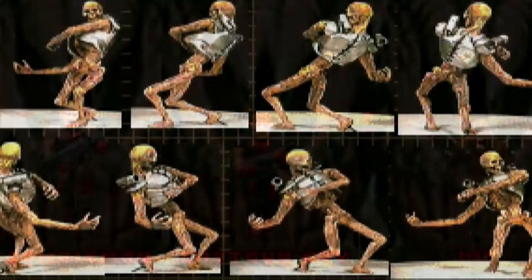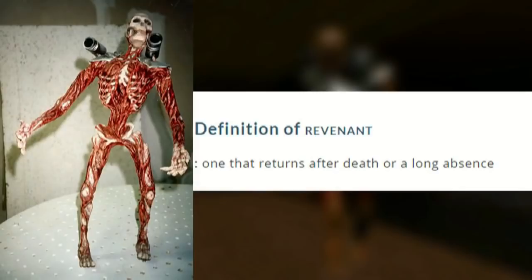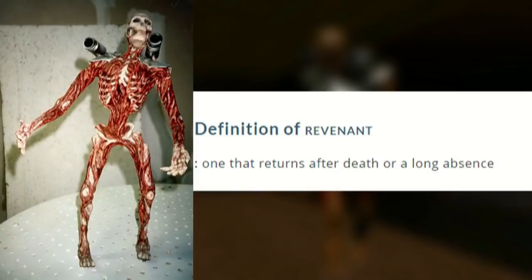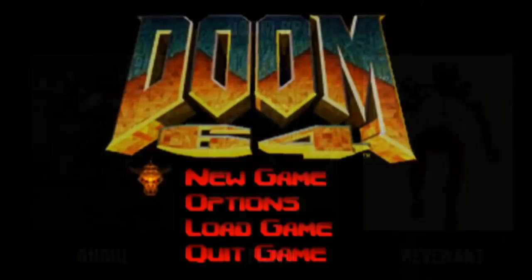Most of the monsters in the original Doom games started off as clay models. The sculptures were captured by video camera in different angles, and then rescaled, recolored, and animated for Doom's engine. But an early model of the Revenant shows it did not have any body armor. The meaning of its name is supposed to mean 'one who returns from death.' The Doom RPG game had a few variations of this monster: the Ghoul, Fiend, and the standard Revenant.